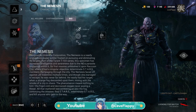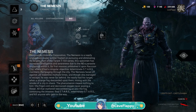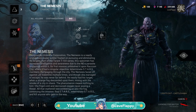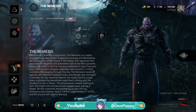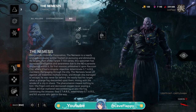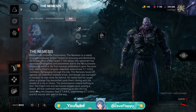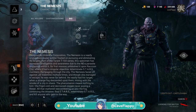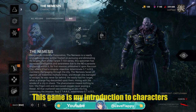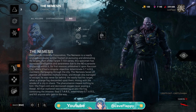I just read the first two lines of the Nemesis lore: 'Super soldier, fixated on pursuing and eliminating its targets.' That's hard — that's probably why this thing is so scary. I love this multiverse story they have going on. 'He nearly had his target when the strange fog descended upon them, mixing with the smoke of a city in chaos. The frigid cold and decreased oxygen never posing a threat. All that mattered was soldiering on into the fog — find targets, exterminate targets, and kill anyone who gets in the way.'